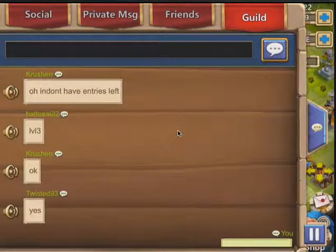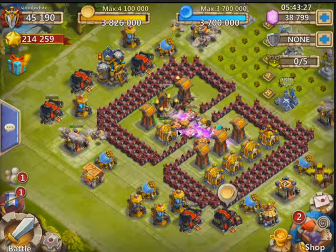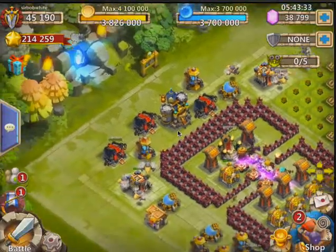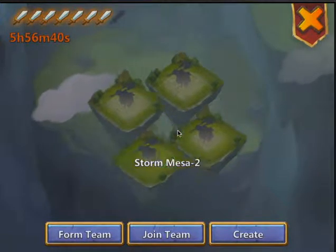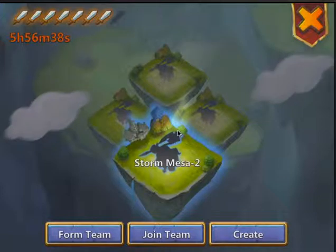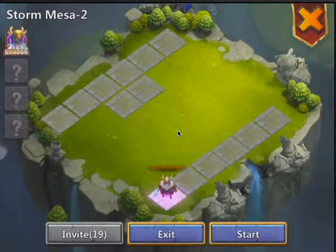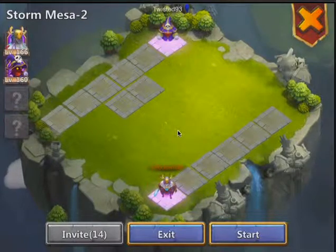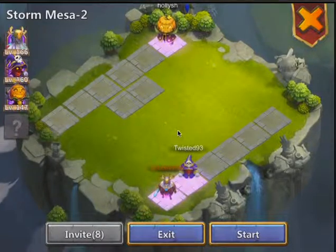Don't have any entries left. We're gonna make one more team and then I gotta go to work soon. Let's try Stormesa 2. I sent out the invites. It looks like every entry takes 5 hours to respawn, so by the time those are done I'll be able to come back.